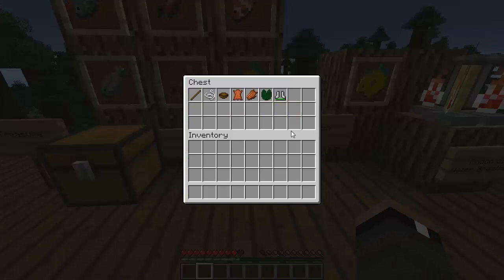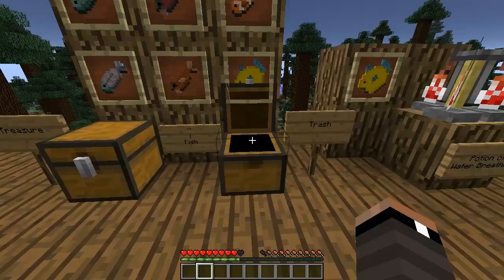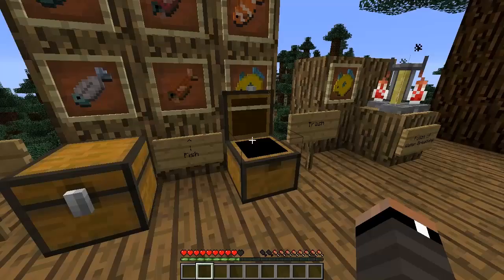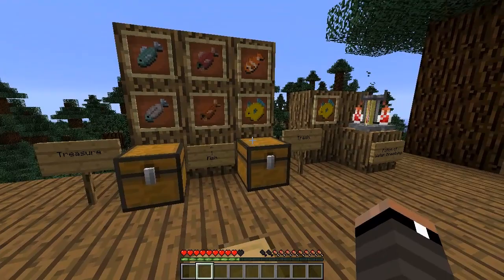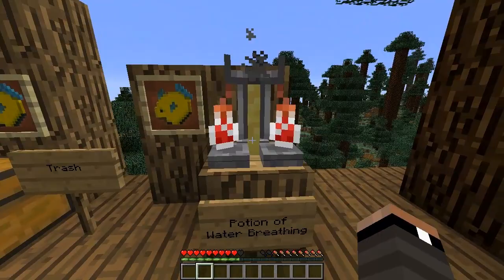For trash, you can catch a stick, a piece of string, a bowl, a piece of leather, rotten flesh, a lily pad, a water bottle, and damaged boots. You might think boots would be treasure, but it's specifically damaged boots — kind of like that classic joke where you cast your fishing rod and catch a boot.